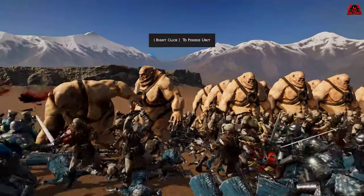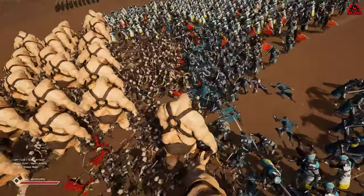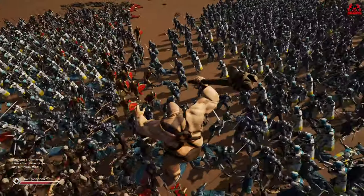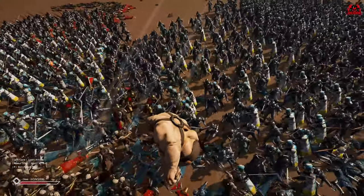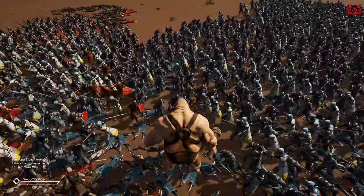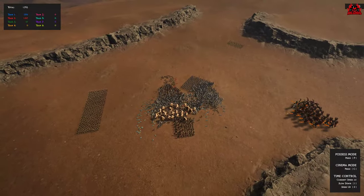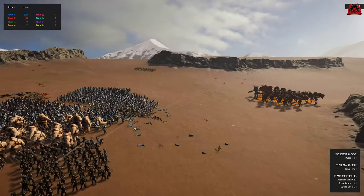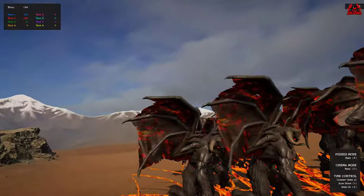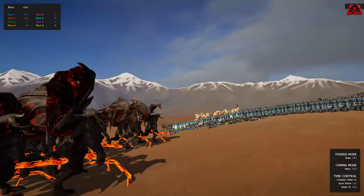If you press P you can possess a unit. I'm possessing this Ogre here, and using the mouse buttons and WASD keys I can move around and start attacking enemy combatants. You can see my Ogre getting owned as his health decreases. Once your unit falls and dies, you go back into cinematic mode — or the mode that lets you roam around the map.